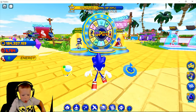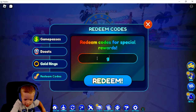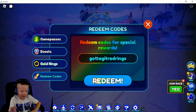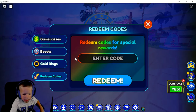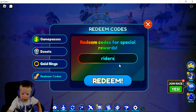Our first code is 'gotta get red rings' — it gives you 50 red rings. Now we're going into the second code.